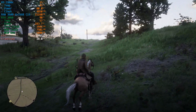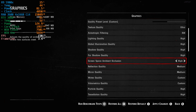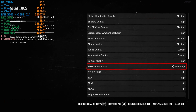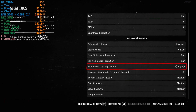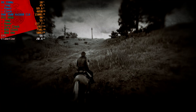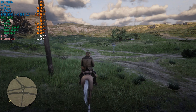So we're still in the 50s. Let's go ahead and bump some settings down. Let's start with mirror reflection, leave SSAO on high for now, far shadow quality on medium, global illumination on medium, tessellation quality to medium, particle lighting quality on medium, soft shadows medium, grass shadows medium, volumetric lighting medium. Mid to upper 50s — a little bit better. The game still looks pretty decent, though shadows aren't quite as robust.